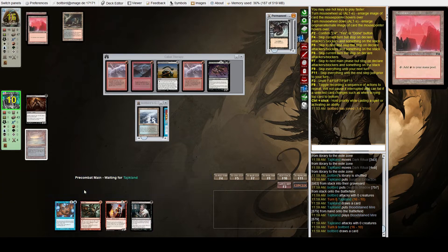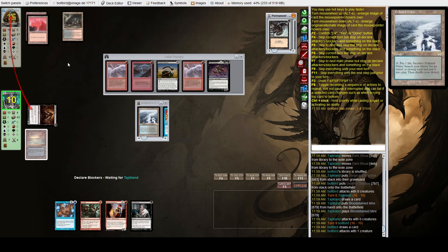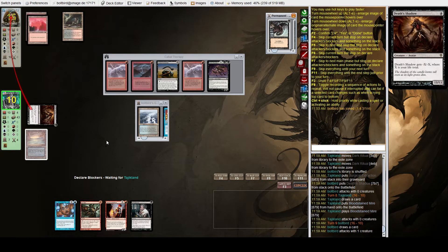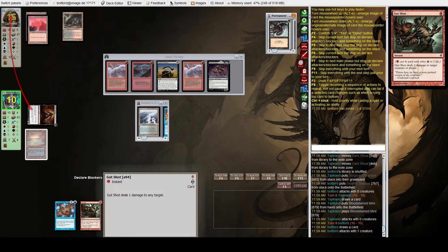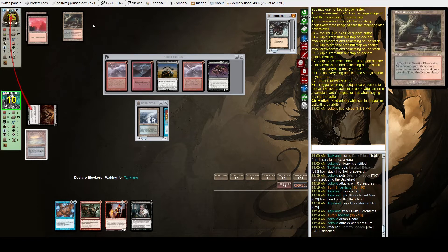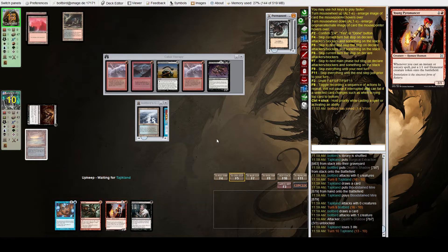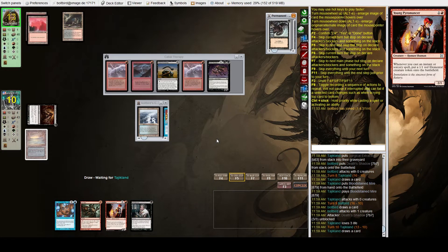We also have Gut Shot — if they try to Lightning Bolt the Death Shadow to save themselves, which is a terrible spot for Burn to be in, they're trying to remove a creature and it doesn't work. If they do that we can Gut Shot in response to make it bigger. If you're on Burn and you're trying to bolt a creature, you're probably not going to be winning that match.